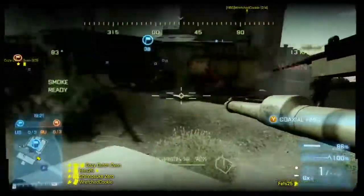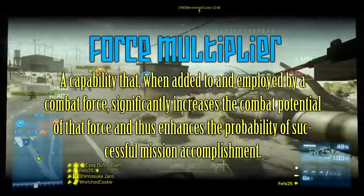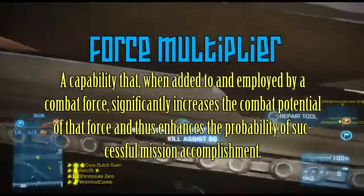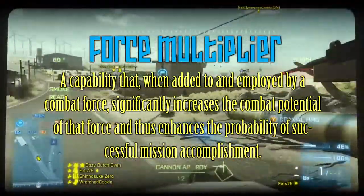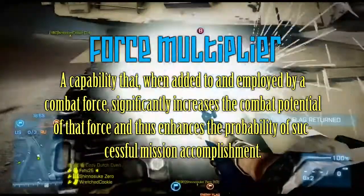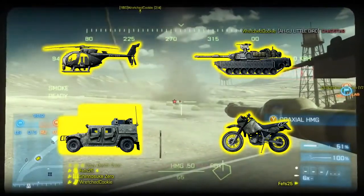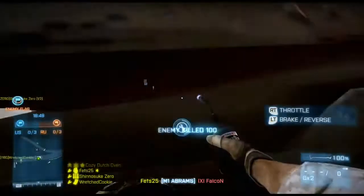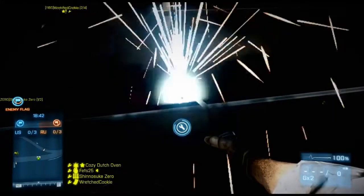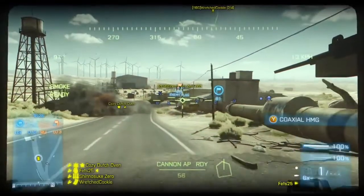We're going to be talking about force multipliers, because that's a big factor when you're playing. I'll put a definition up on screen — basically it is something that makes a unit more powerful than it otherwise would be. There are five force multipliers on this map: the little bird scout helicopters, the main battle tank, the Azrad or AA jeep, the dirt bikes, and a fifth — being in an entrenched position, or basically being on defense.